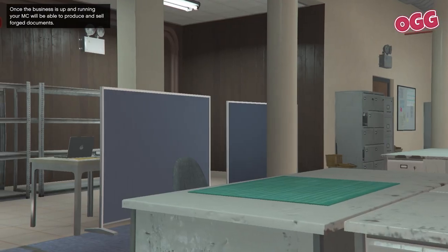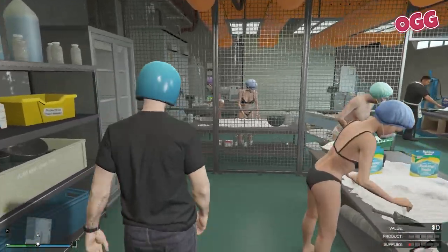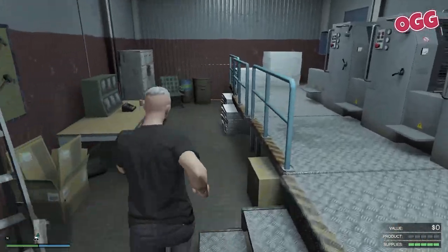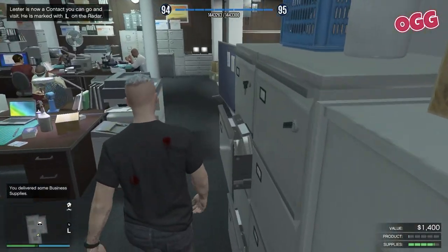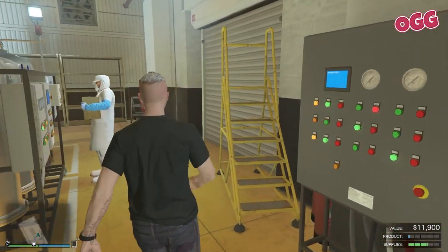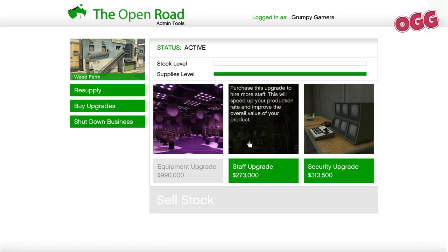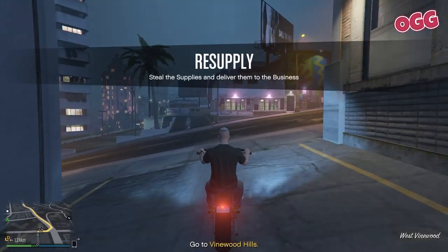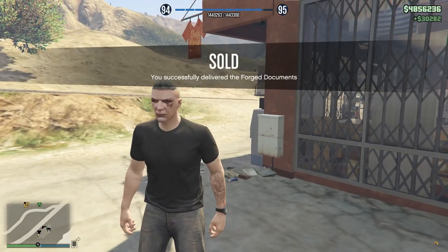In order of most profitable to least profitable, and using YouTube-safe terms, we have: a lockup that produces white powder, a laboratory that produces blue crystal, a paper factory and laundry, a farm producing some wacky green stuff, and a travel document office. While each of these businesses has their own unique quirks and products, they all operate more or less the same. You purchase and upgrade the building, run a quick setup mission to get things rolling, purchase or otherwise acquire supplies, supplies are converted to product over time, sell the resulting product, and rinse and repeat.